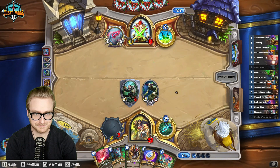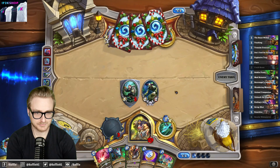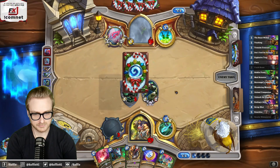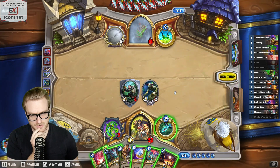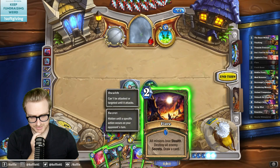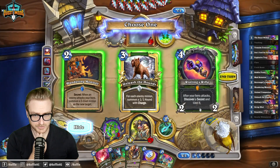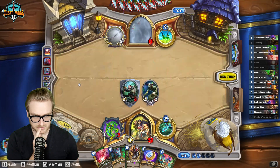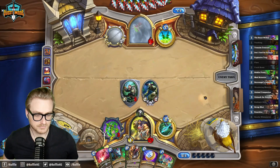What is your deck, friend? I need you to play more cards so I have more information about what you're trying to do. That kind of suggests it's mill, right? I just want to draw the Knuckles ASAP and then reduce its cost with the Webweaver. I don't think I'm concerned about secrets here — I just want to cycle a card.